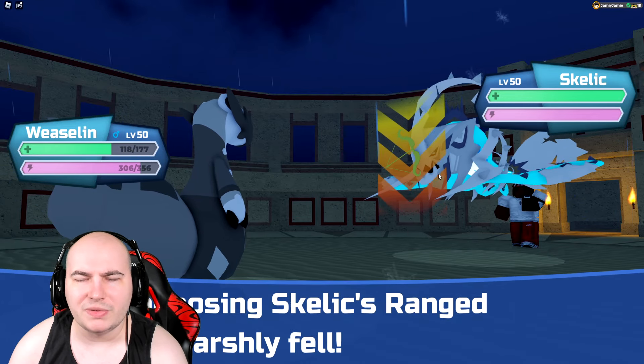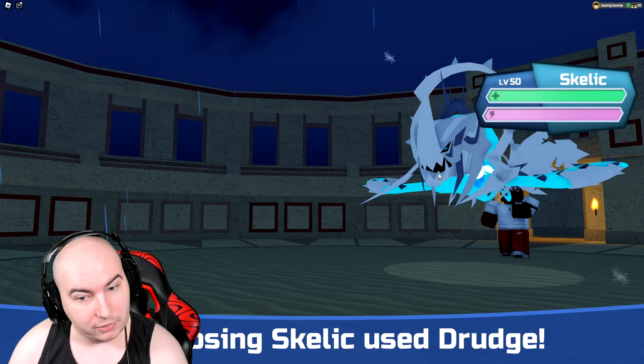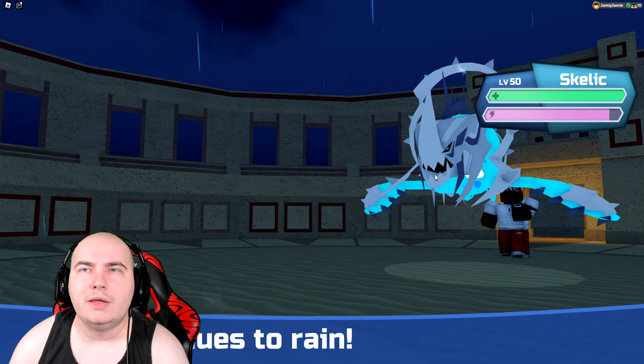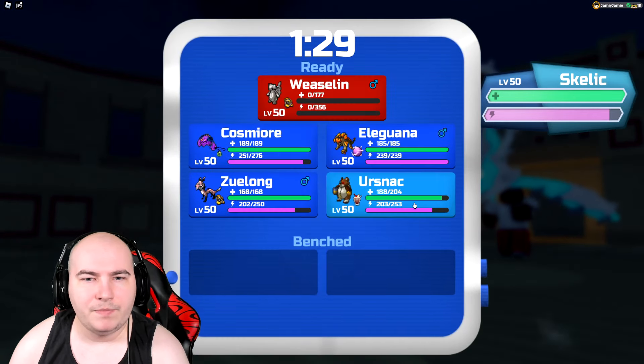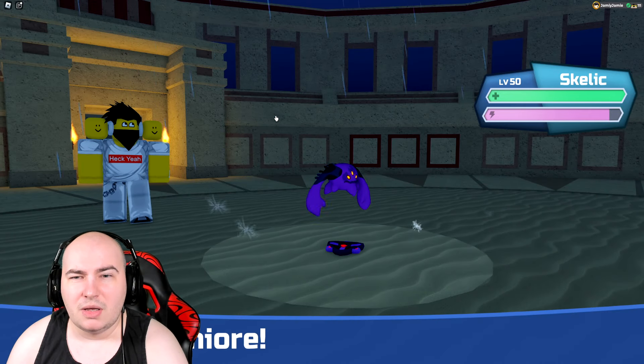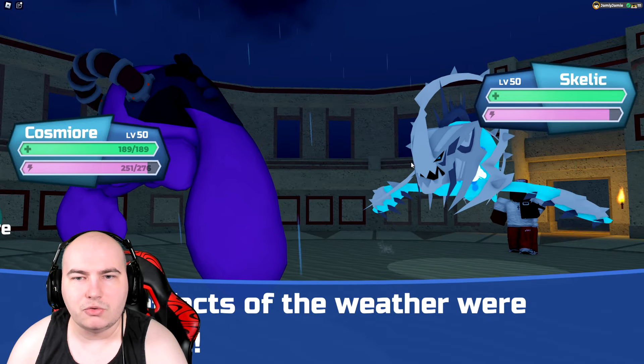Right now Skellic is at plus one speed and minus one melee attack. I can go into Cosmiar and try to set up bulk ups alongside it clicking Drudge — don't know if it's super necessary, although I did get rid of Deladrix's boots, so I think it's probably fine.